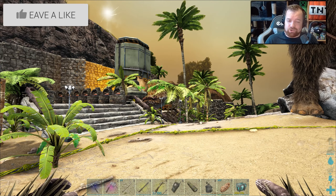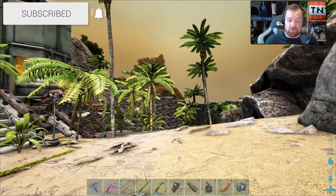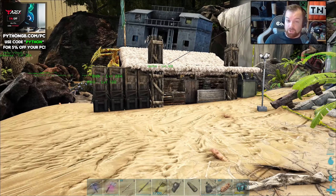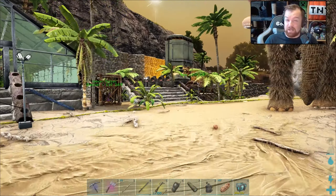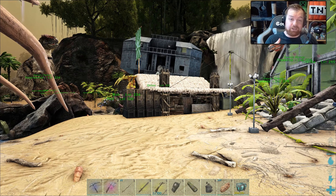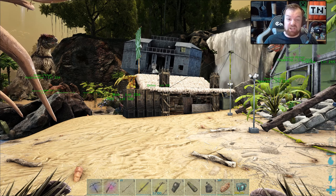In the last episode, we took on and defeated the first underwater cave of this series, but we were only able to pick up one artifact. What I do as per the rest of the series is go for five of the same artifacts, so if I wind up failing a boss, I can get right back to trying it again with a different set of artifacts.